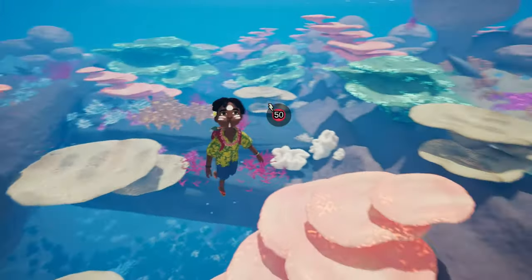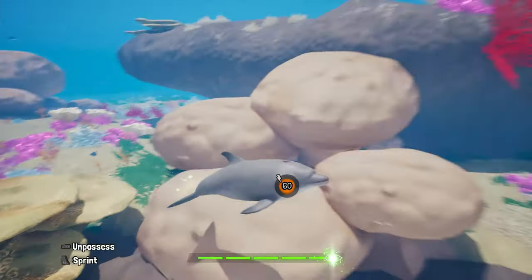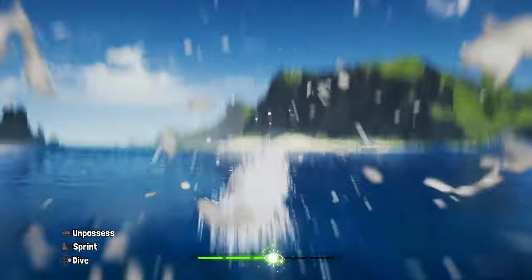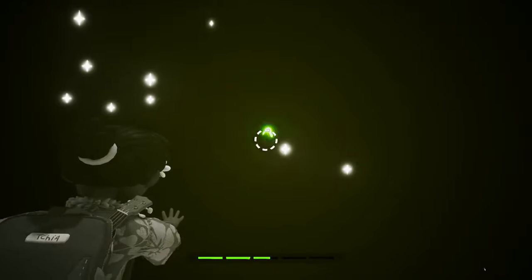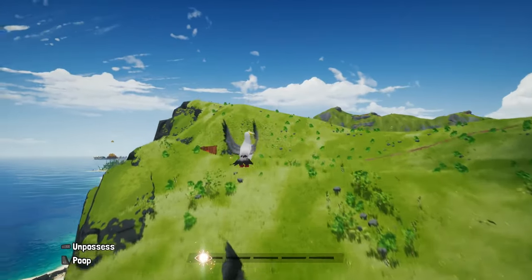Swimming around is fun, but swimming around as a dolphin is even better! As always, improvisation is key to getting around efficiently in Chia, so I snatch a nearby bird and fly up the cliff where Louise is waiting for me.